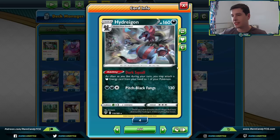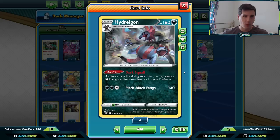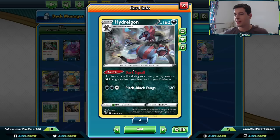Hydreigon, a new card from Darkness Ablaze, has the Dark Squall ability: as often as you like during your turn, you may attach a dark energy from hand to one of your Pokemon. This is effectively just like the old Blastoise from Boundaries Crossed, Emboar from Black and White, or even some of the more recent Magnezone — we've seen this ability throughout the years, and historically it's been pretty good. It's a Stage 2, which makes it slightly worse than Frosmoth, but it can attach energy to any Pokemon, including the active spot.